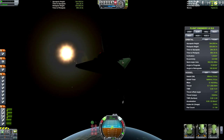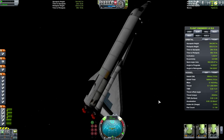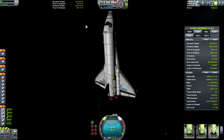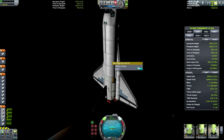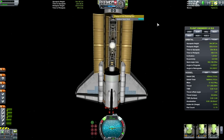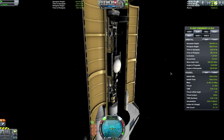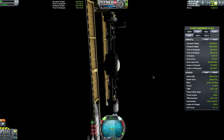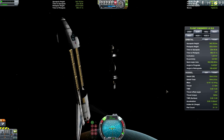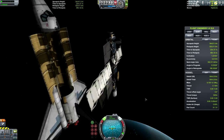Let's rotate upwards so that we can get sunlight on our main solar panels. I actually have a little bit of solar panels on the bottom, but I like having them on top so it kind of forces me to turn the spacecraft into the sunlight. There we go — and let's deploy our satellite. There's our satellite!